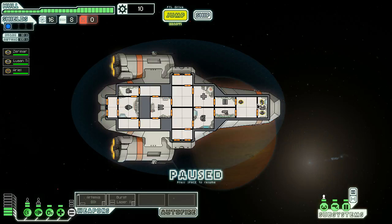The game is paused right now. Here's the ship. Here's our crew: we have Zermar, Luan Ti, and Ariel. We can move the crew around — click them, select them, right-click to move them somewhere else. We can box-select them and move them en masse. They can repair systems that are having problems. I'm going to go ahead and move my people — the systems with the little empty silhouettes are systems that can benefit from having people in them.